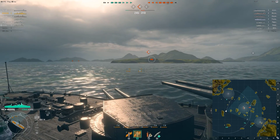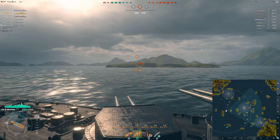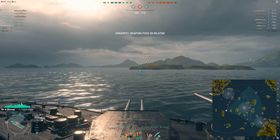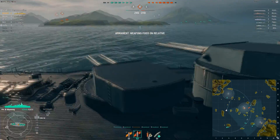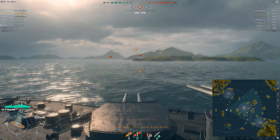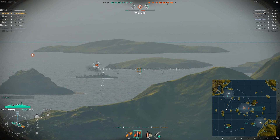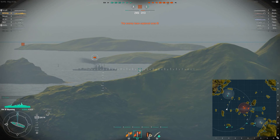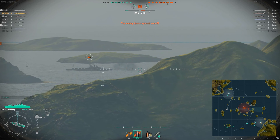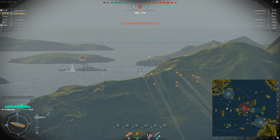A really handy keyboard shortcut I've noticed is CTRL and X — it locks your guns relative to the position of the ship. Which basically means if I lock them here and start turning the ship, they're always going to be facing that way, they just lock in place. Which is really cool. It means you can look around when you know you're not going to be in combat for a while. I'm just going to do a full broadside.